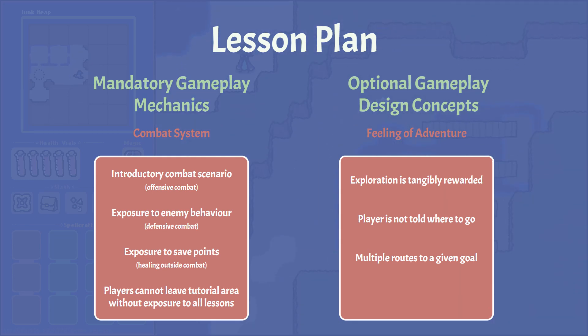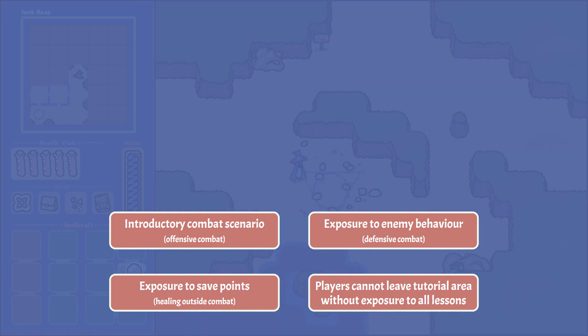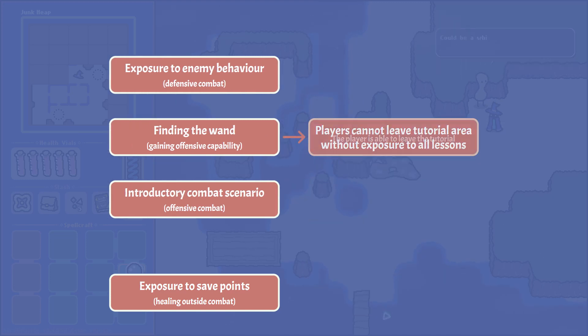We've got our level design syllabus, now let's try to actually structure what we want to teach and in what order. The mandatory lessons should come first, so let's figure out what makes sense to introduce in what order. Players should be exposed to enemy behavior before they have the chance to fight back, so one way to ensure this is by giving the player zero offensive abilities at the start of the game. If offensive combat is the last mandatory lesson to teach, then the player should find the offensive ability at the end of the tutorial segment, and we can ensure the player can't exit the tutorial earlier by creating locks where that ability is the key.